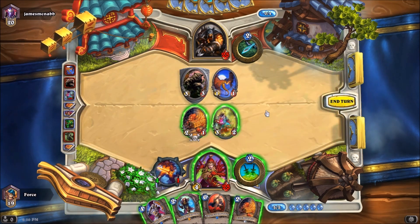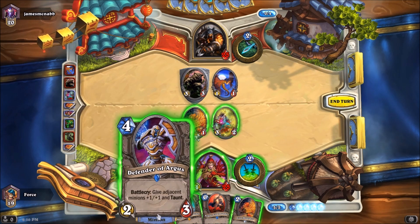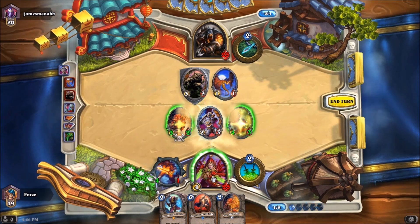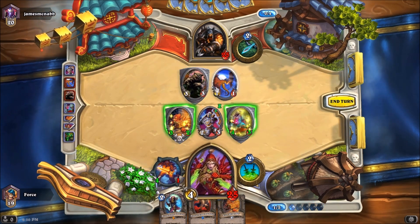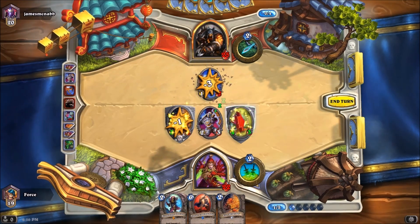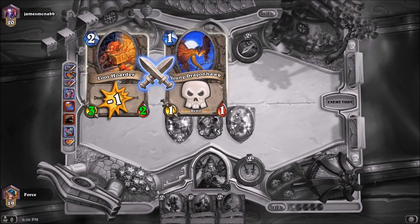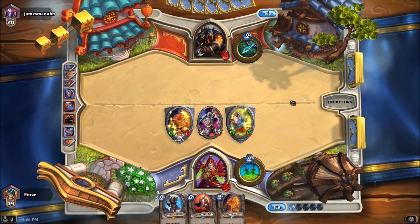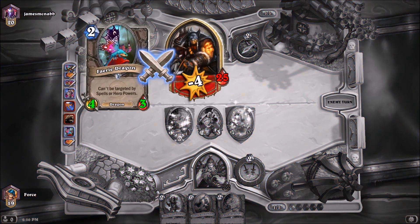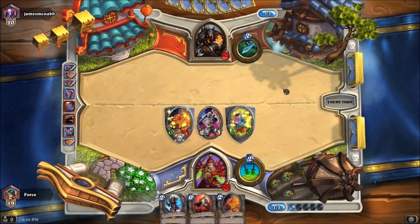He drops down an Ironfur Grizzly that will be attacked into, and he also drops down a Windfury Dragonhawk. I will attack into that — I'm going to hold on to our minion, but I still want to get rid of his Windfury in case he's got any means of pumping that up, which the deck obviously could potentially have. That is a beast, so it'll pump up other beast cards. Leaving that thing in play, especially with Windfury, would not be a good idea.